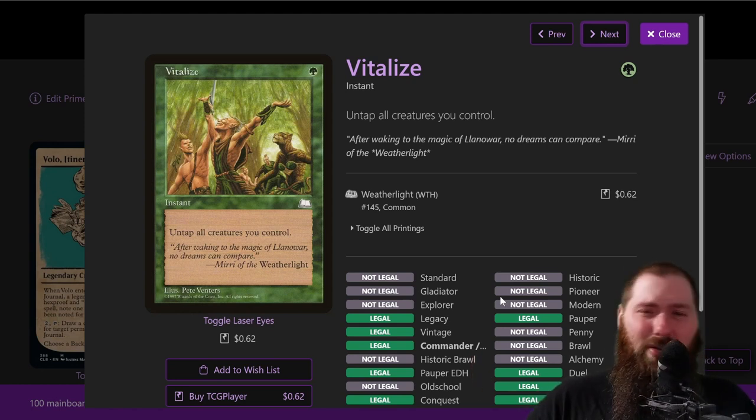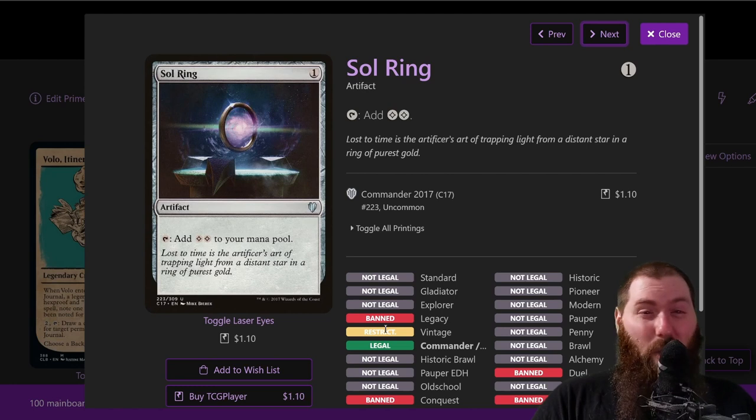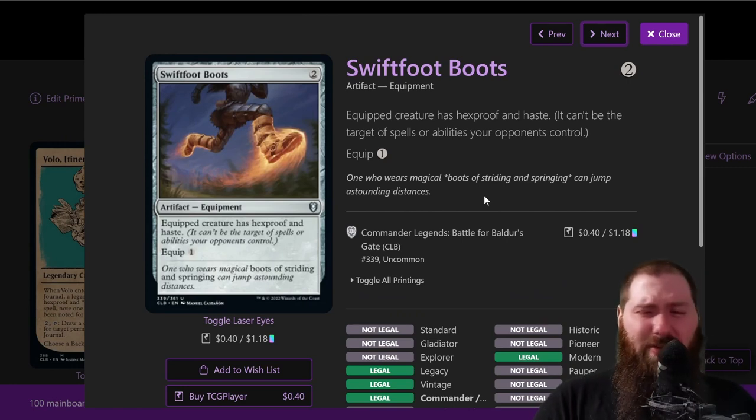Vitalize — super strong. Untap all creatures you control for one green at instant speed. It allows you to untap all your mana dorks and untap Volo to draw more cards. For just one green that's a lot. Arcane Signet — mana rock. Isochron Scepter — this combo is basically only useful with Dramatic Reversal. You could imprint a counter spell, but then everybody knows what you have on the field, it puts a huge target on you, and the only win path becomes Lab Maniac. Winning on the spot with Dramatic Reversal is much easier — just play it when you're about to combo off.